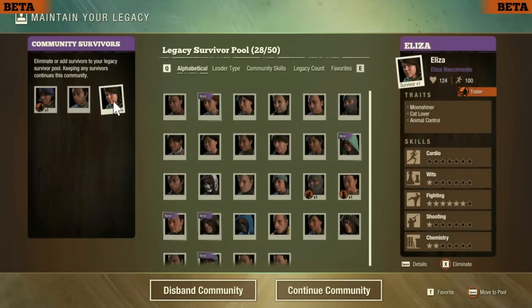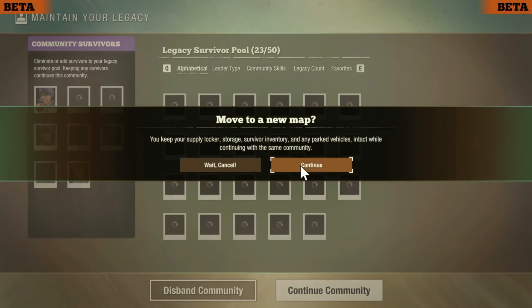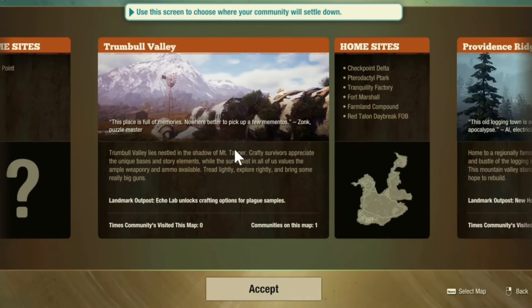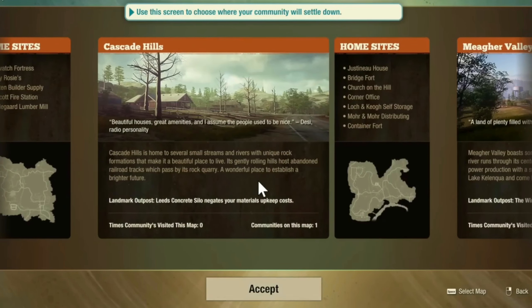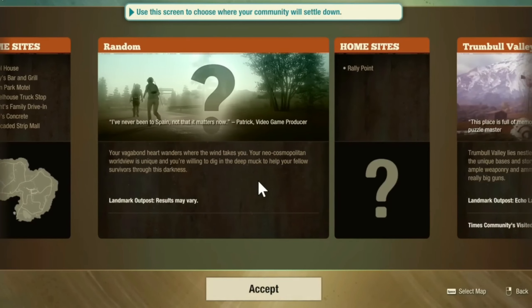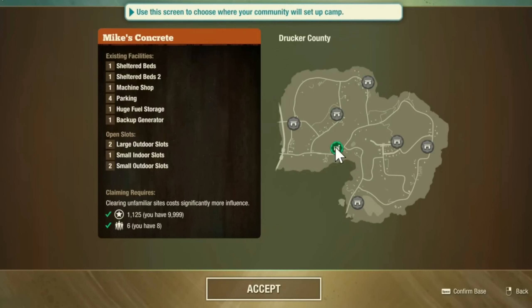What I did is I decided to keep everyone and was quickly prompted to the new map screen. This new map screen has a lot more details — it shows you the bases listed, general more information, including if that community has already visited that map in the past. In theory, you can play on all the maps and complete all the stories all the way through, and continue cycling through new maps with one same community. Everything does reset within those maps if you've been there before, but now you can choose exactly which base you want to start a new map with.